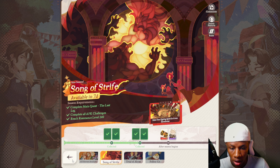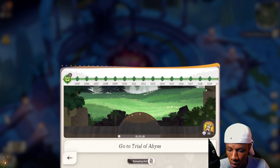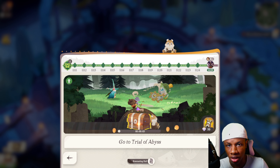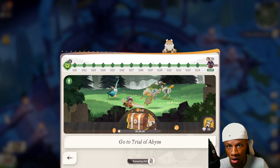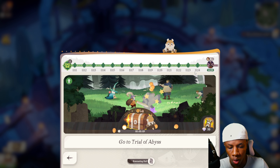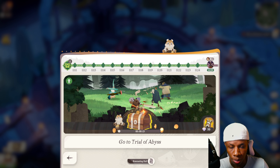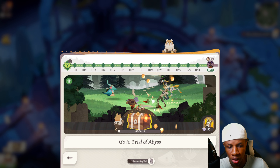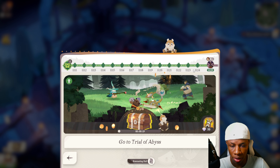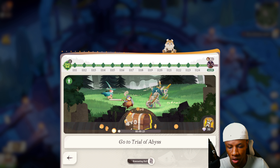To unlock the end game content for AFK Journey you have to complete the main quest 'The Last Leg' and complete all AFK stages. There are 1,125 AFK stages in total, and I was able to clear all of them. Once you clear all the AFK stages you'll see an option that says 'Go to Trial of Abyss,' but you also have to complete the main story campaign to unlock it.